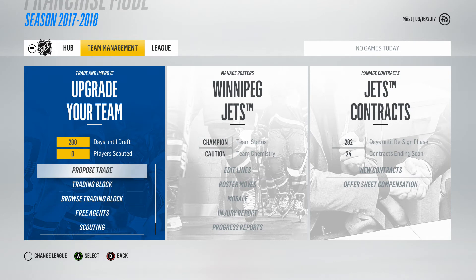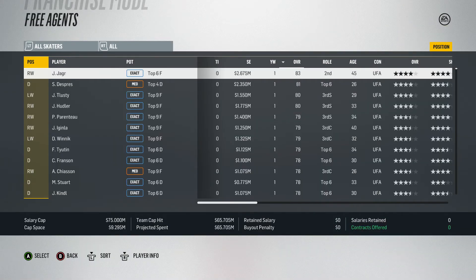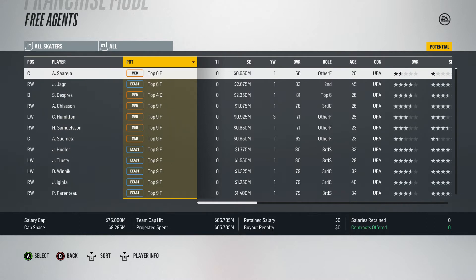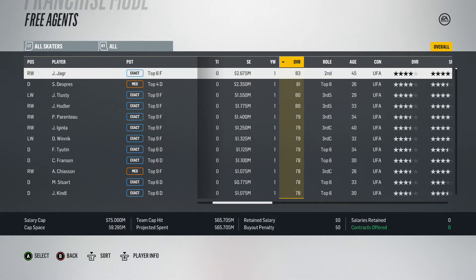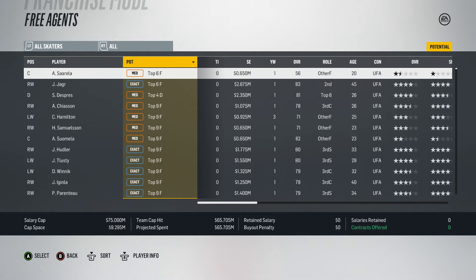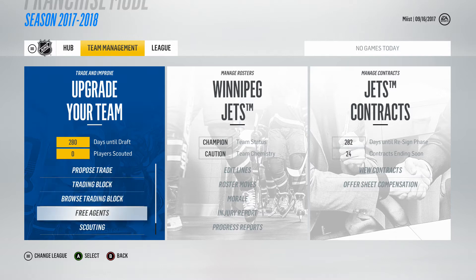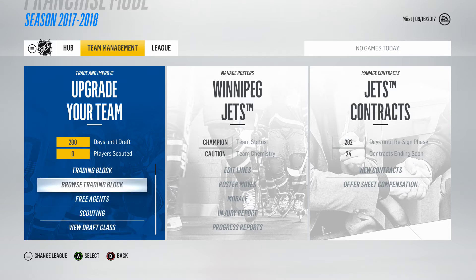The overall 2018 draft class looks to be very good. In free agency you never know — Jagr or Simone could always be options. Let me sort by potential to see if any players I want are here. I still cannot find Tkachuk anywhere. I'll have to figure that out by the time the draft comes, but other than that let's look at our team.